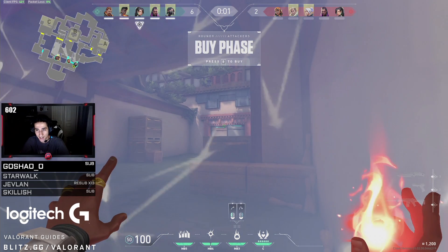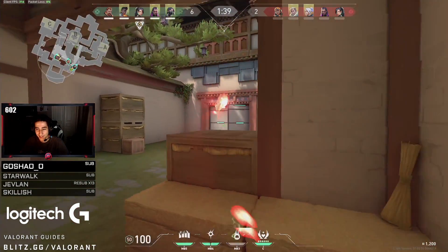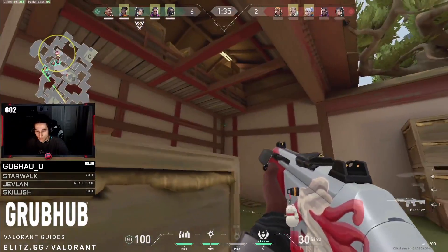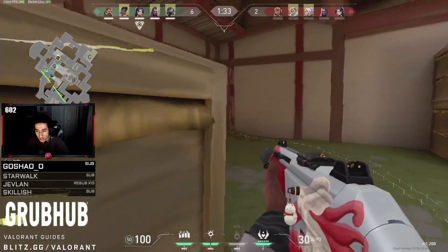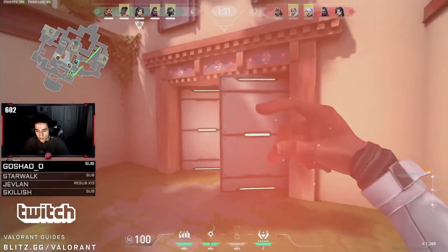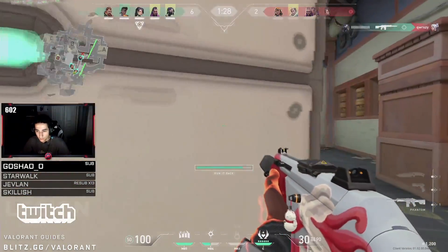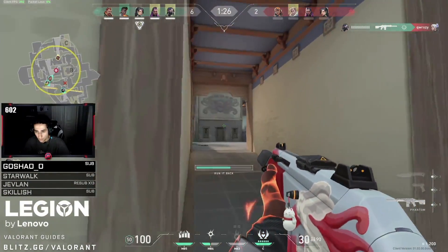However, this is where it gets tricky. His Viper and Sage take the bomb to A while he applies pressure in garage, even using his ultimate. This is a super common scenario — you look to pressure an important area of the map only for teammates to take the bomb somewhere completely different. But that doesn't mean you should rotate and rush to site as 5 players. Notice how Subroza continues to put pressure on garage even using his ultimate, which first provides his team with information — they know one enemy is in garage and that enemy is now focused on garage door.